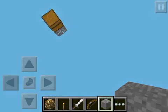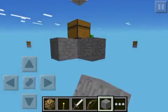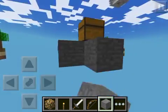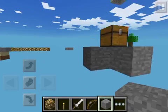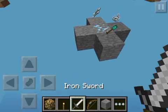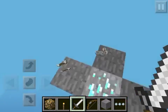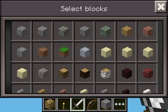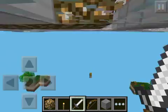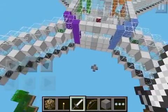If you somehow make it to this fourth chest, you get diamonds, a diamond shovel, and some arrows — which is pretty cool. If you die, you spawn back at the start.